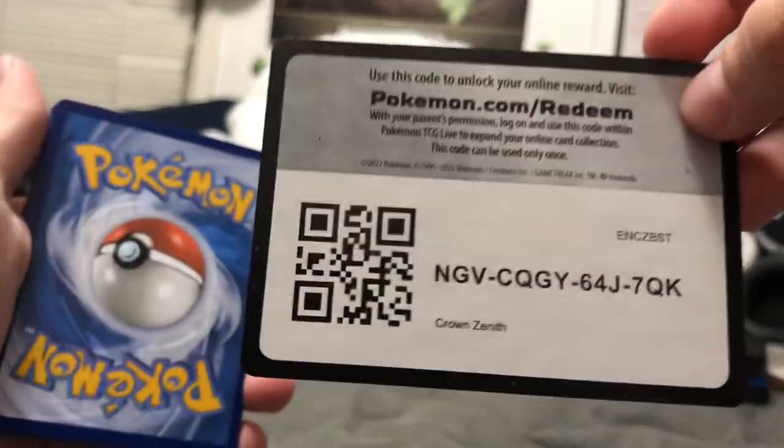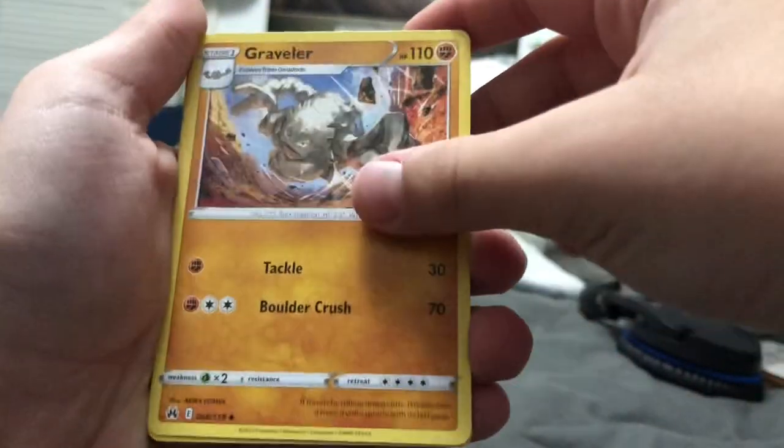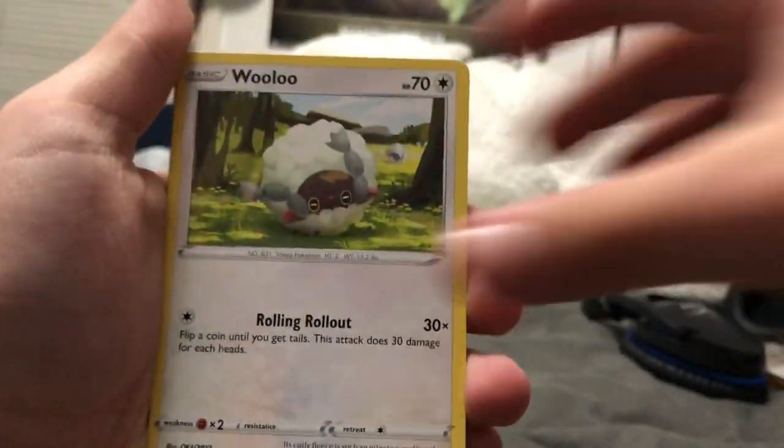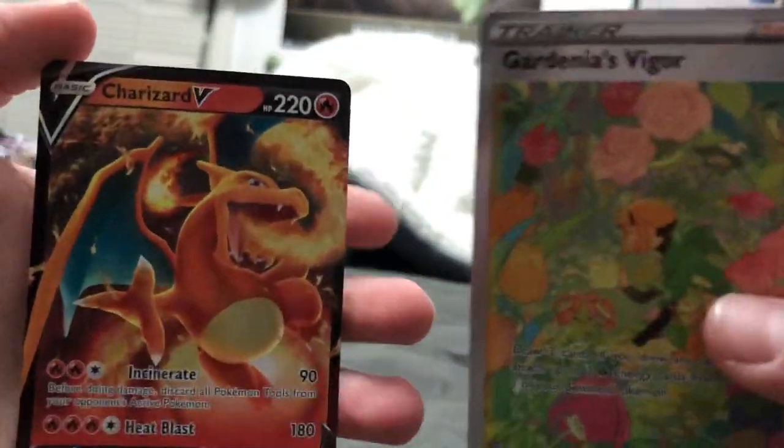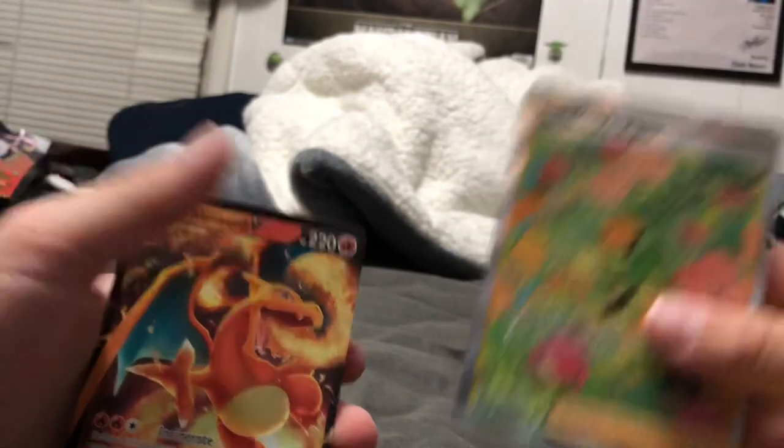We got the left pack now - what are we gonna get? Two, three, four. We got Leavanny, Geodude, Graveler, Pokemon Catcher, Salazzle, Cinccino, Fancham, Snorunt. And a big hitter - Gardevoir Vigor and a Charizard V! Left pack won it right there - big time!